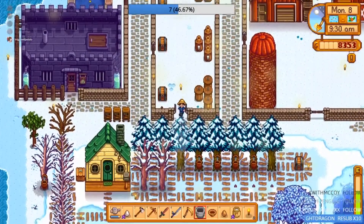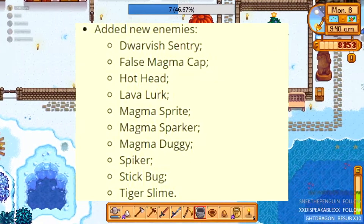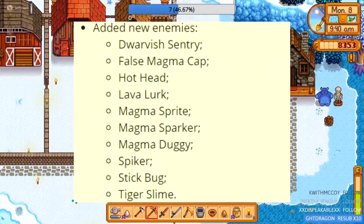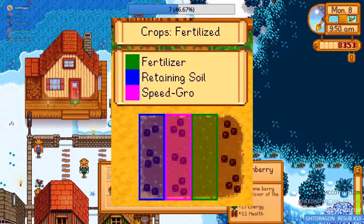New enemies are also included in the new update, like Darvish Sentry — I hope I said the name right — false magma cap, hothead, lava lurk, magma sprite, magma spark, magma dougie — jeez, that's so much magma — spin it, stick bug, and a tiger slime. The tiger slime I haven't seen at all, but everything else I've seen.